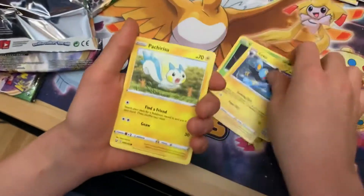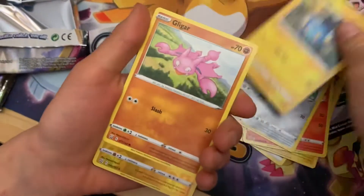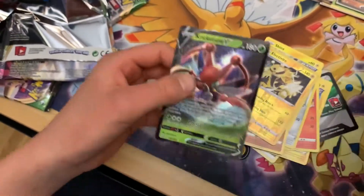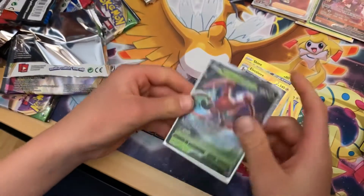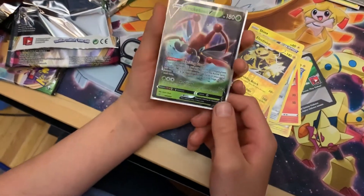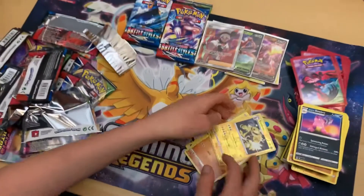Purugly, Tranquill, Luxio, Croagunk, Tepig, Bronzor, Chingling, Zygarde, Electivire, and a Kricketune V! Oh my goodness! Look at that! I have never even seen this card — but a Kricketune V! That is really nice!